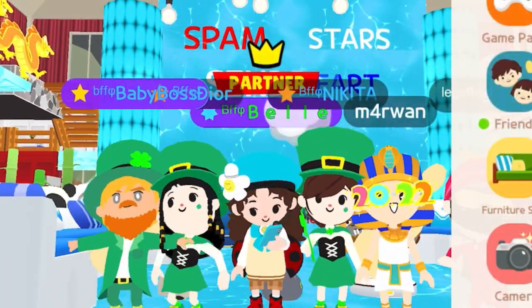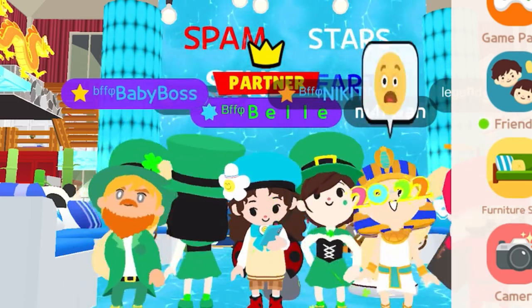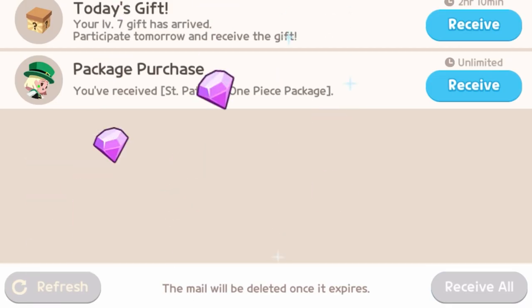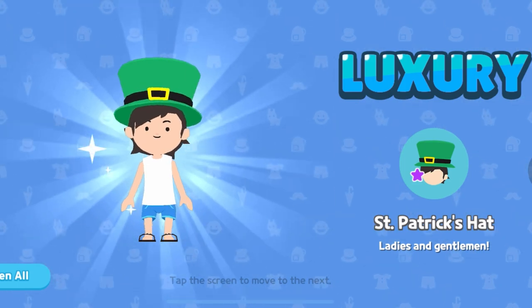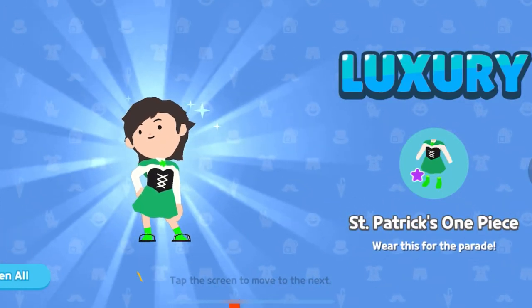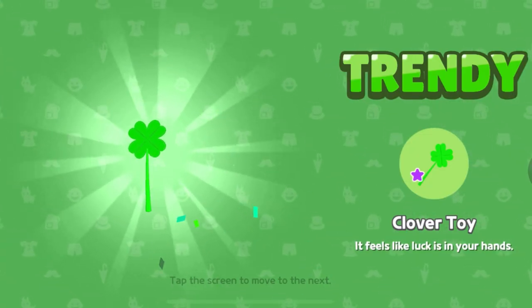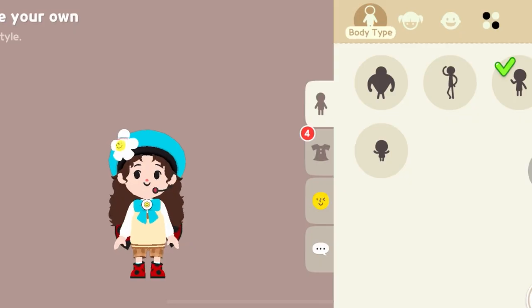I'm excited! Let's go and check it out. We have it here — this one is from the lag and reward. Now the package — let's receive it. Wow, it's a hat, and then we have something for the face decoration, and also a one-piece dress. Nice! And also the shoes and also the toy. Wow, nice!